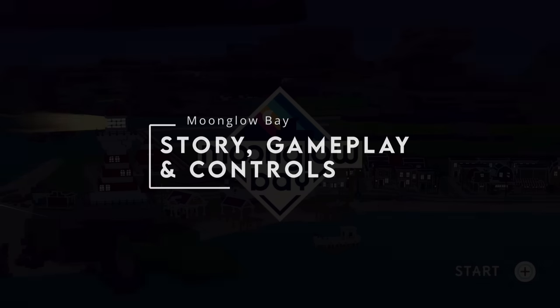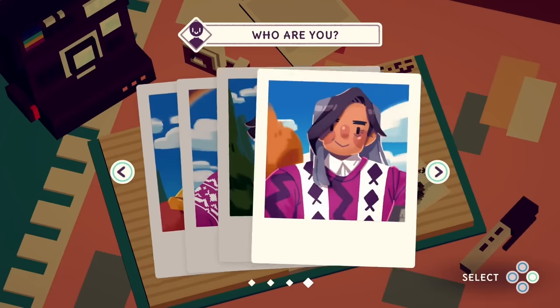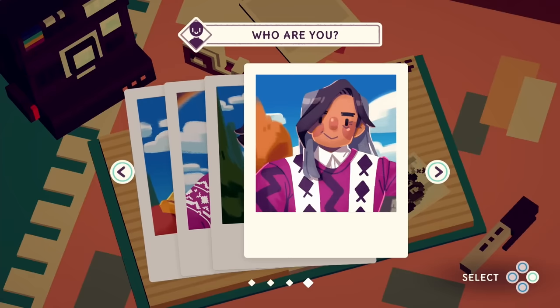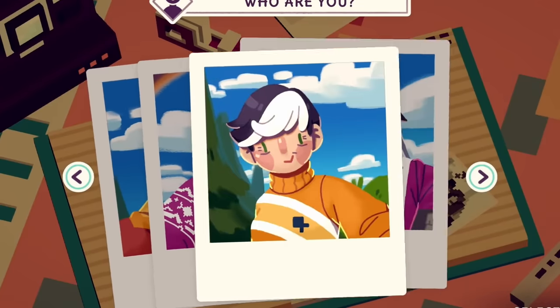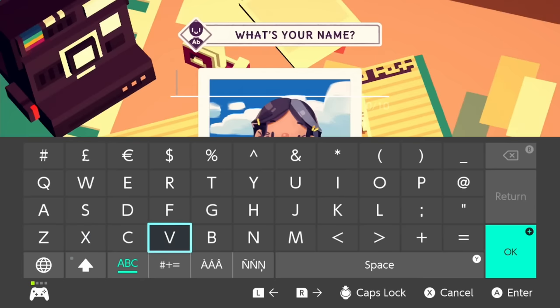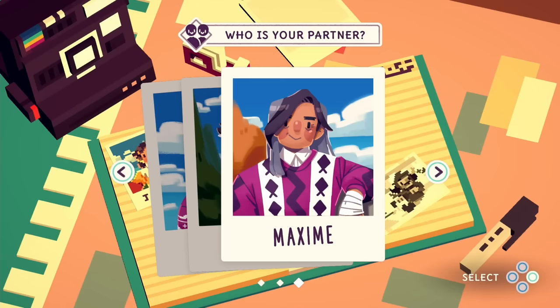First impressions are important with any game. Moonglow Bay sets an interesting first impression. You're introduced to the character creator — or should I say the character selector. There are four different characters to choose from, and they're an interesting bunch: you've got the old bloke, and then three of the most nondescript characters I've ever seen. None of these characters appeal to me at all. It's absolutely fine if you're creating a character with history that's delivered to the player, but here it doesn't feel like Moonglow Bay knows what it wants to do — does it want you to create your own, or play as theirs? Both offerings aren't fleshed out enough. It feels more like a box-ticking exercise.